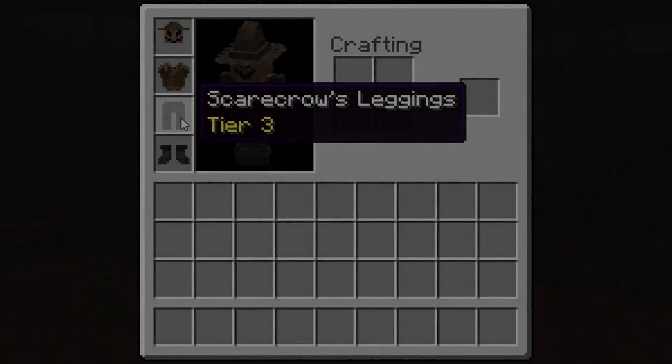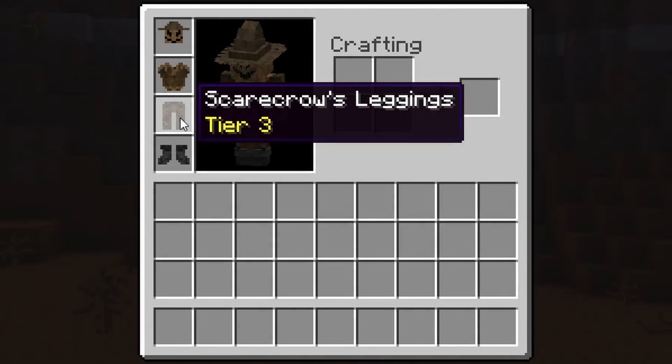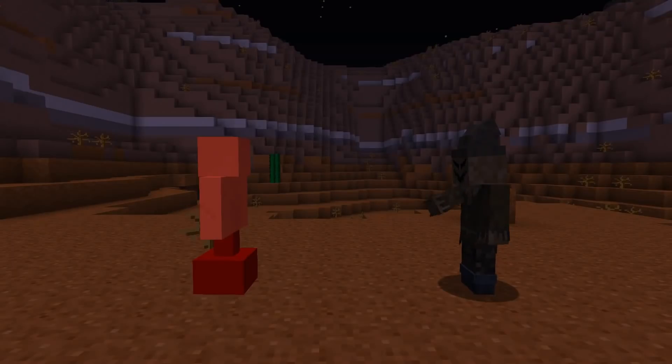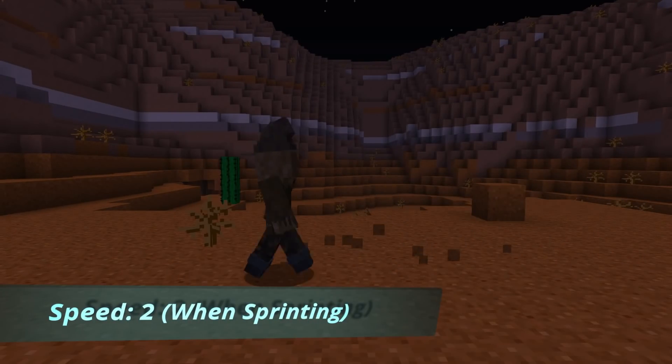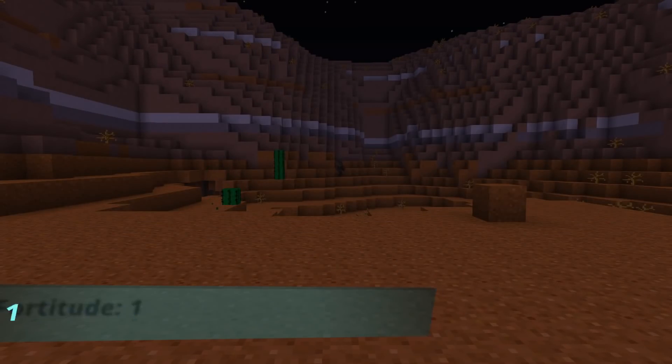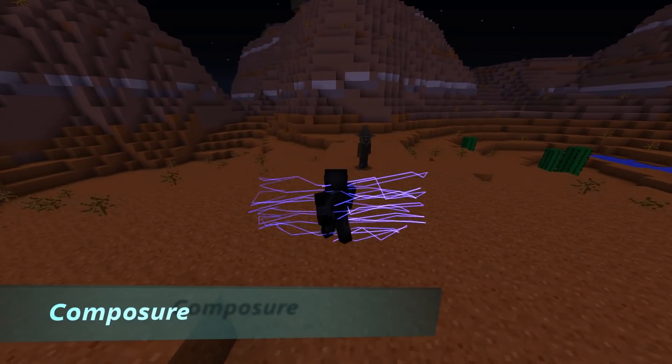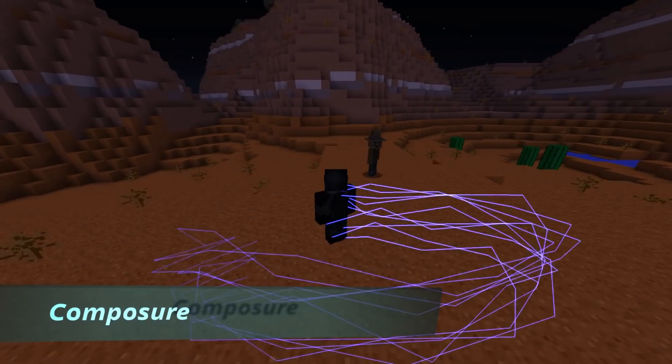Jonathan Crane, aka Scarecrow, is a tier 3 at the defensive low. His alignment is to the dark, and is classed as a controller. He has Strength 1, Speed 2, Fortitude 1, Stealth which allows you to vanish in the dark, and Composure which makes you immune to fear and fear-based attacks such as terror.